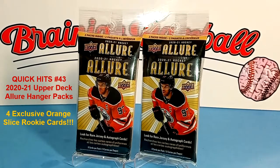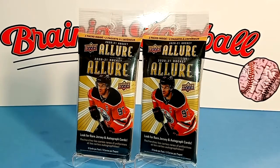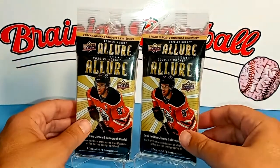Hey everybody, welcome back to Brainiac Baseball Card Breaks. Today we have another edition of Quick Hits, where we try to find the best hit we can in under five minutes. Today's edition is these two hanger packs of 2020-2021 Upper Deck Allure.